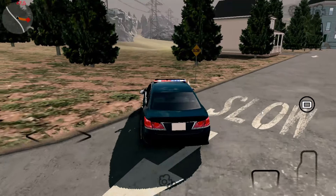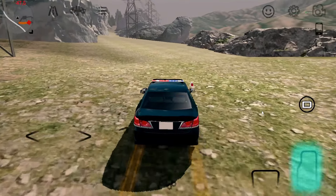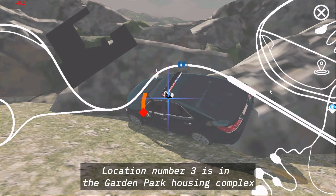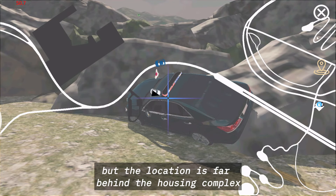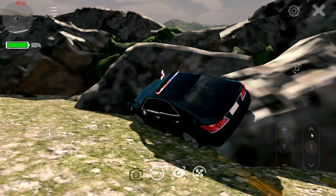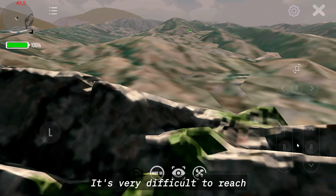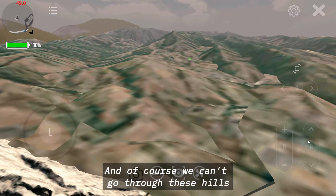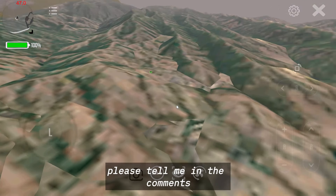Let's move on to the next place. Location number three is in the garden park housing complex, but the location is far behind the housing complex, and this gift box is very hidden and cannot be taken. Try to pay attention — that's the gift box. It's very difficult to reach because it's on top of the mountains, and we can't go through these hills because I've tried it. If you know how to get it, please tell me in the comments.